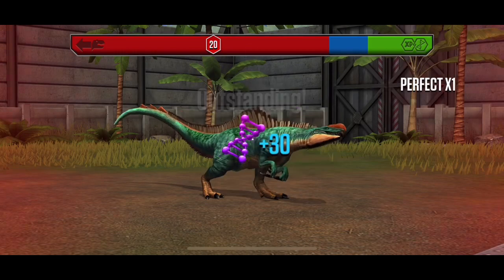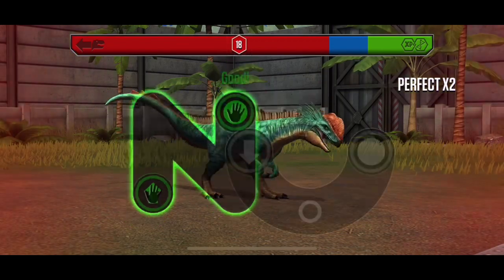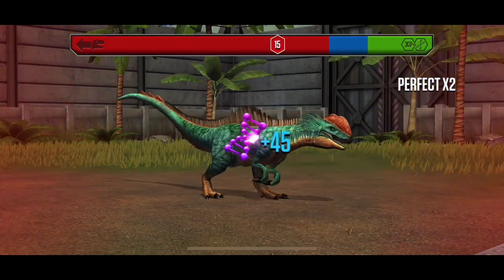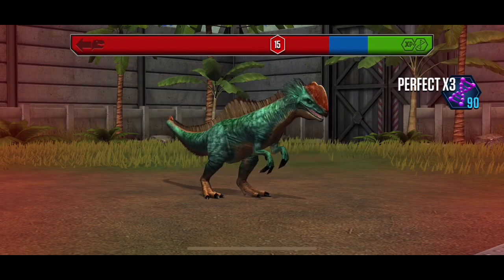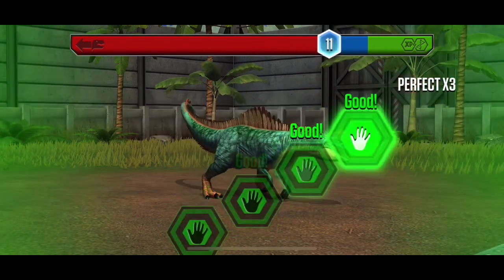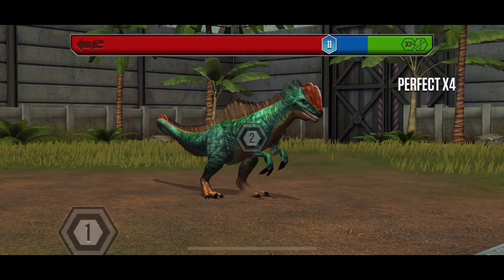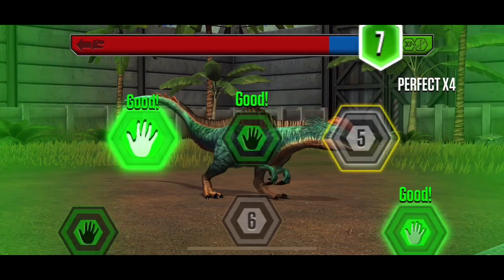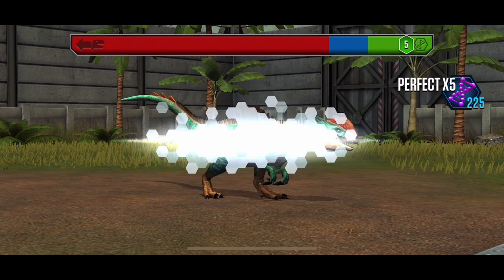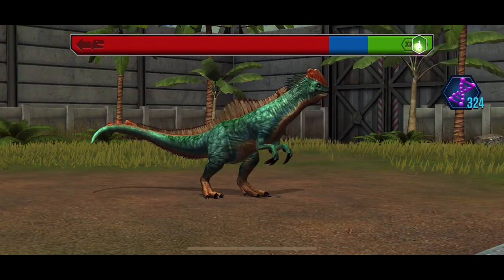This becomes the issue with only having one in the paddock — I only have one Alophosaurus, a little toy. So I'm gonna get 305 DNA which is gonna be 390 if we manage to make this perfect.